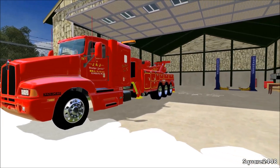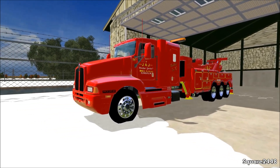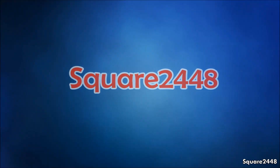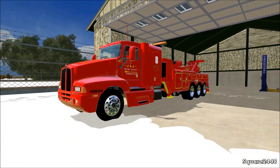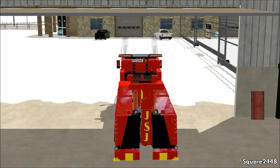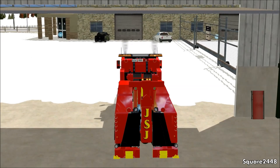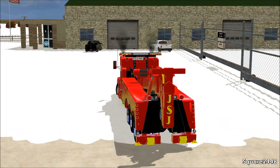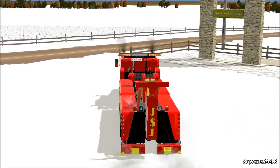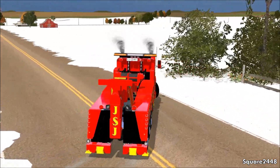Hi everyone, this is Square2448 with a Farming Simulator 2015 Heavy Rescue video. Today we will be en route to a semi-truck that rear-ended a school bus. We will be using this Kenworth Heavy Wrecker. Police and fire are already on scene. No students were hurt, just that they did get crushed into a tree. So we do have to try our best to pull these out of the tree and bring them back to our shop. This is an awesome wrecker and a lot of you guys really did ask for a school bus crash, so I hope you guys enjoy this. If you have any cool video ideas for this series, let me know in the comments.